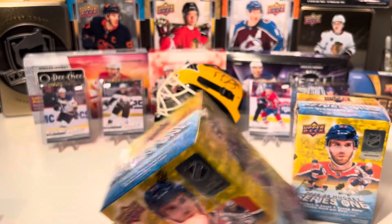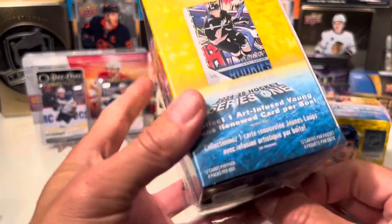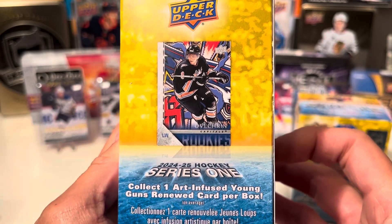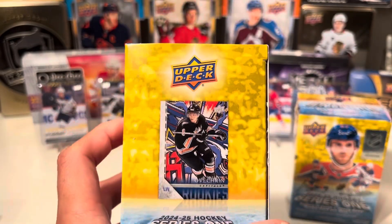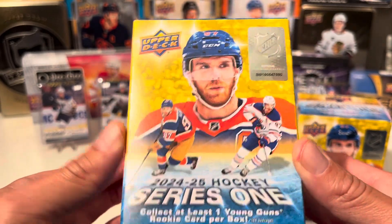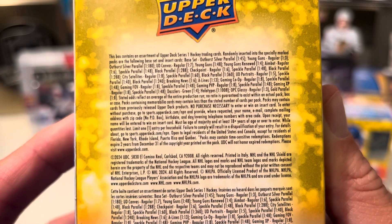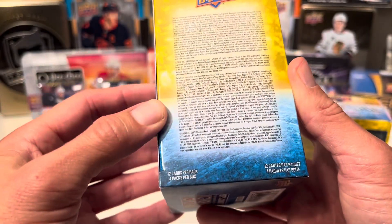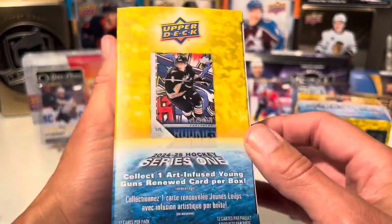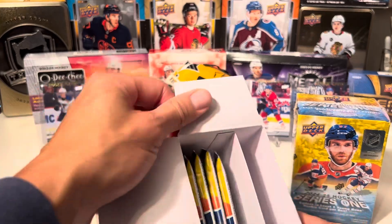Two blaster boxes here of Series 1. You collect one Art Infused Young Guns Renewed card per box, so you're guaranteed one of those per box, which is pretty cool. I wouldn't mind getting an Outburst of Draisaitl, or a Fleury — looking for him. Here are your odds if you want to pause and take a quick look. We're getting 12 cards per pack, 4 packs per box, with a guaranteed Renewed card.